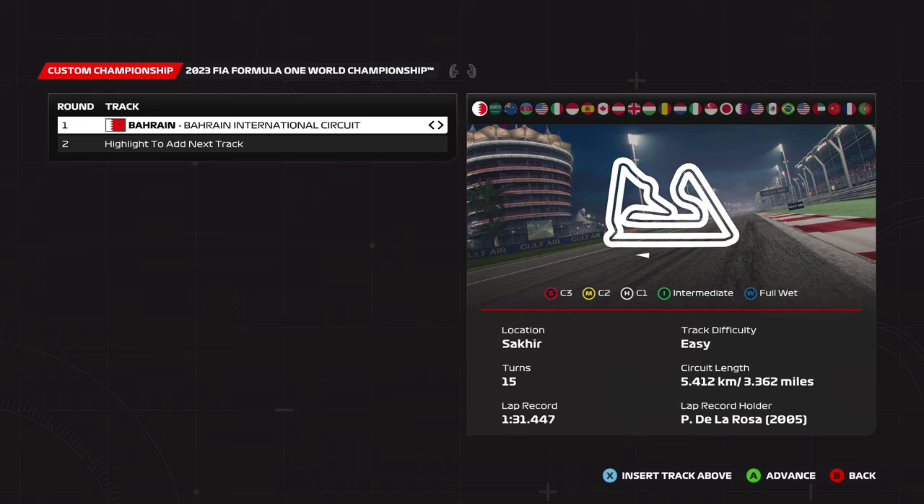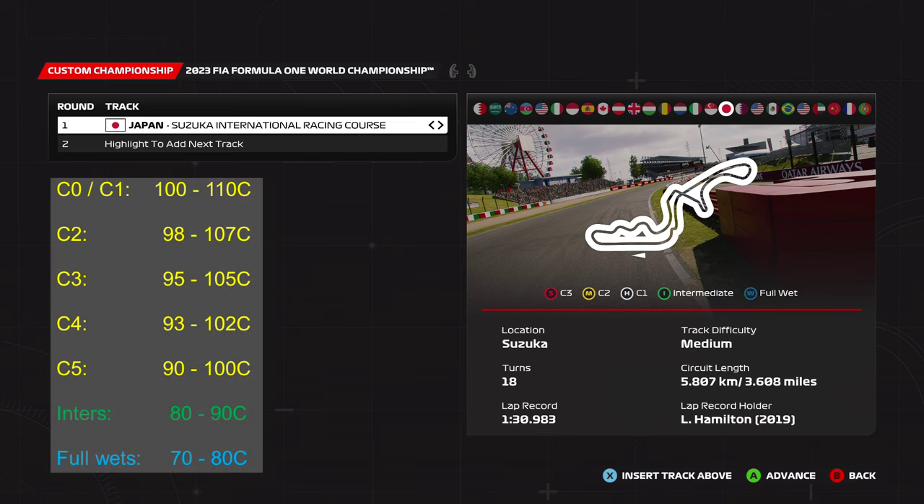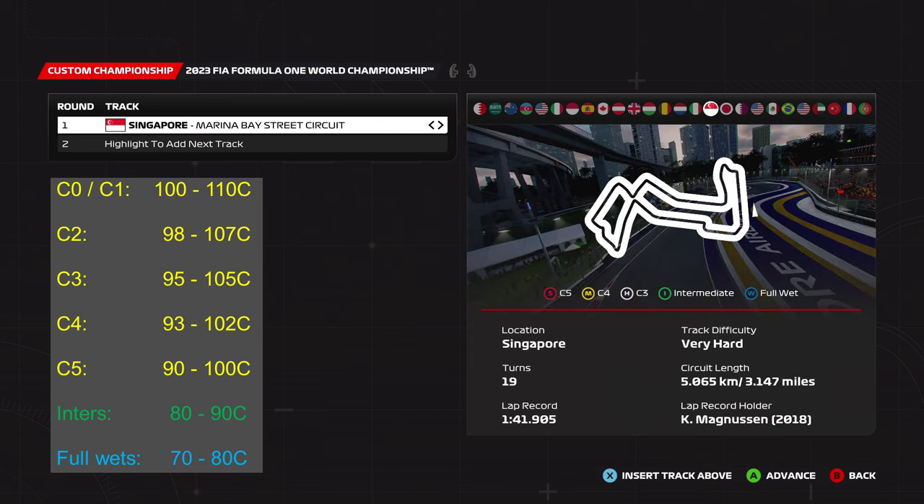Step one: when coming into race preparation, you have a track — Japan in this case. Here we have the tire allocation: C3 as the soft, C2 as the medium, and C1 as the hard tires — the harder compound used in this game and in real life. The C1 and C0 tires have an operating range of 100 to 110 degrees Celsius. Going softer — C2, C3, C4, C5 — like Singapore's C5, gives you a faster but shorter-lasting tire with a lower temperature range of 90 to 100.